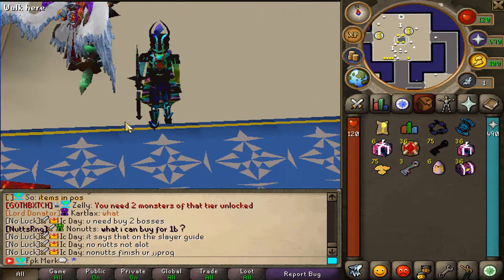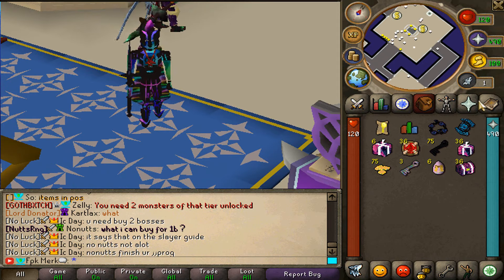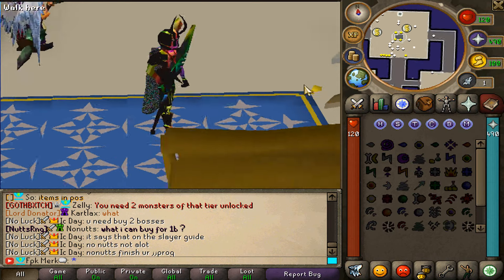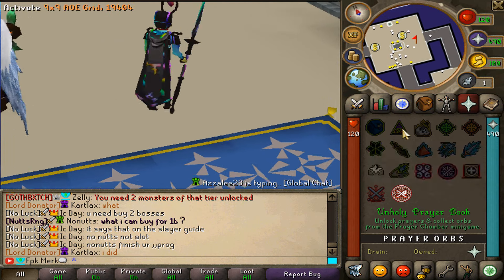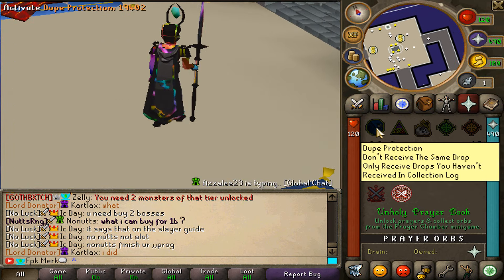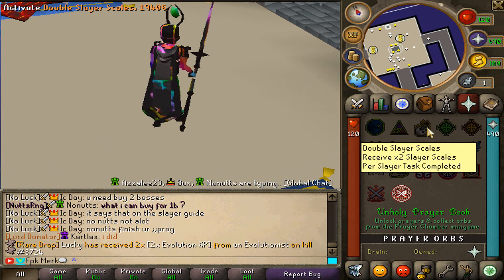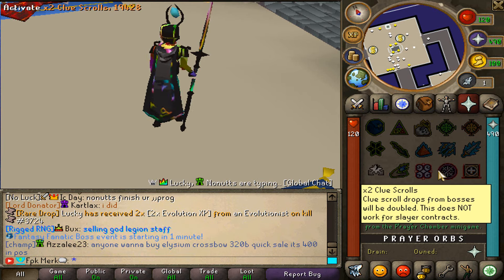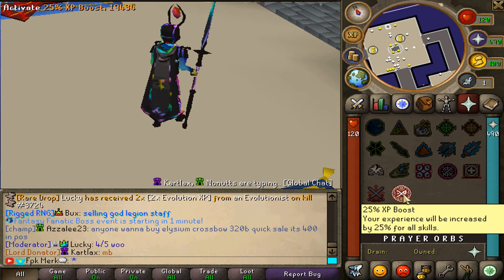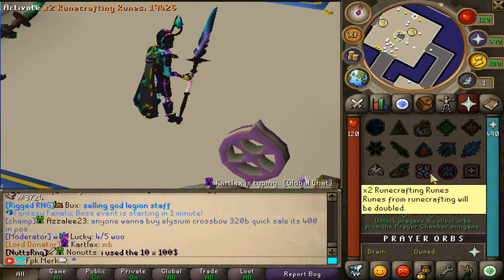In today's video, I am gonna be showcasing you guys how a super unique custom minigame called the Prayer Chamber minigame at Fantasy RSPS works. That is a way to obtain these cool prayers like 2 protection, 9x9 AOE grid, double slayer scales, drop rate multipliers, DDR multipliers, and much much more. So I will showcase you guys today how to unlock these custom prayers.